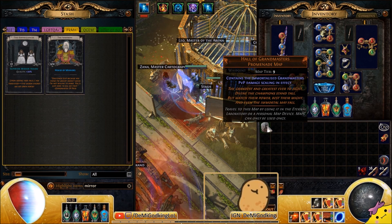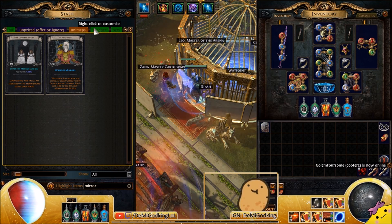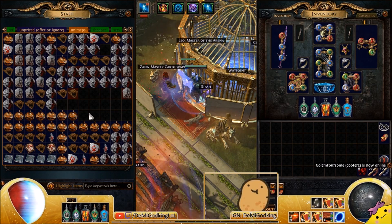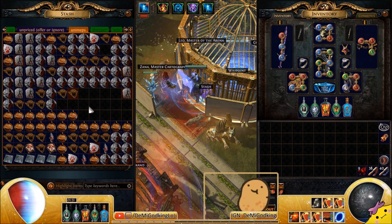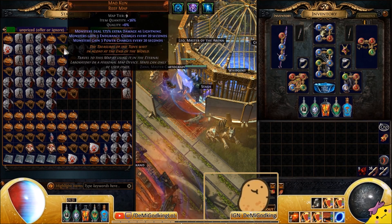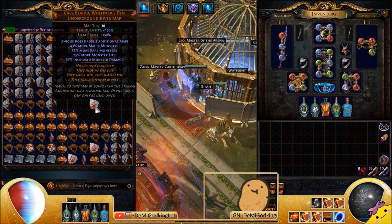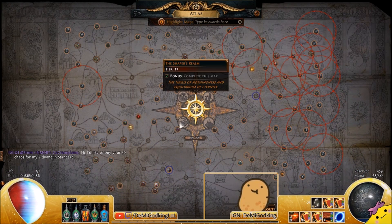Out of Hall of Grandmasters I also get a lot of T10, T11, T12 maps from the chest at the end — it's effectively like running uber lab, you get a lot of sacrifice fragments and maps. You can also farm other unique maps: Poor Joy's drops the Chaotic Disposition card, a one-card set that gives you five chaos. You can buy those maps for 10 chaos and get a card or two back plus all the loot. Care Blades is a T10 map where the boss drops an additional four maps, so if you get plus-ones you can sustain shaped strands or shaped spider forests.